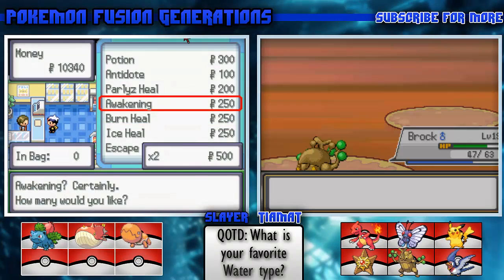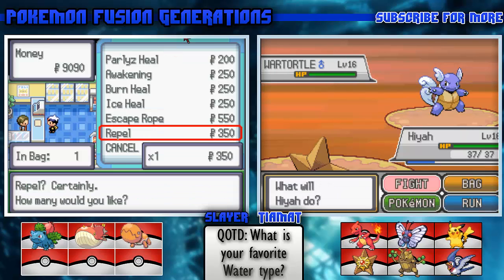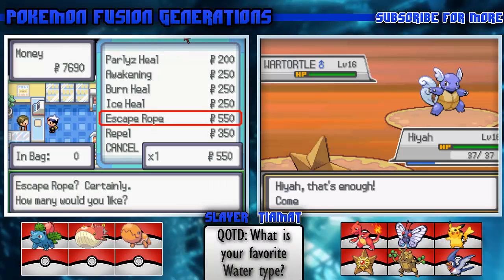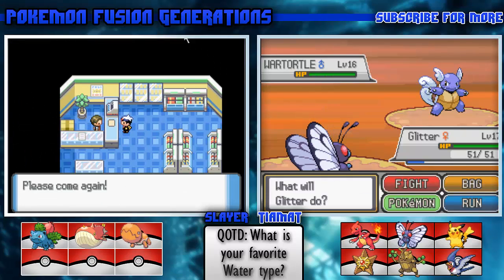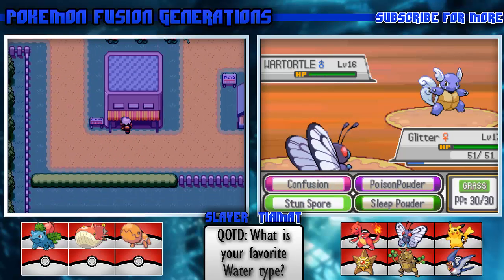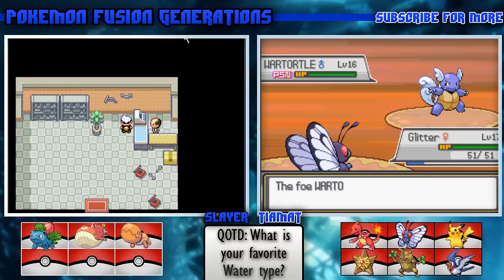Let's send out Hiya. I don't know how to say it like in the show. Let's send out Glitter - we haven't seen Glitter for a while, I'd like to vary it up. Poison Powder on the Wartortle.